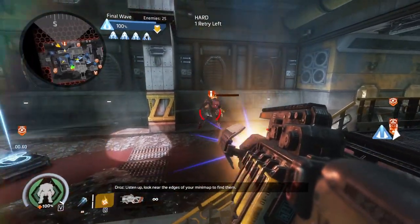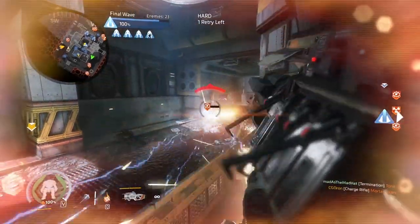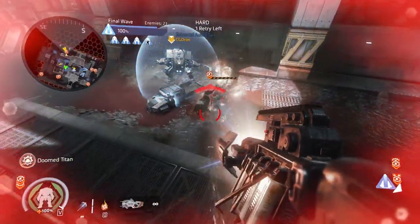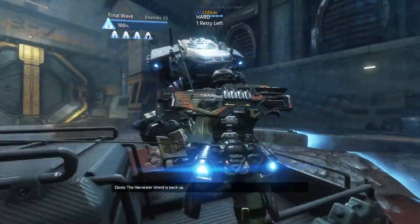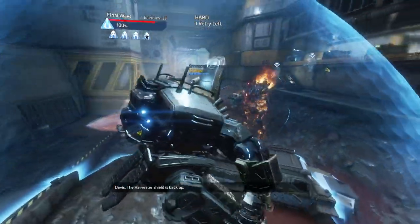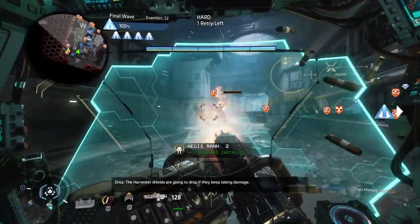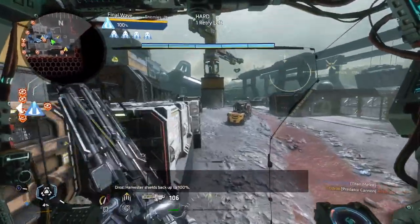Listen up. Look near the edges of your mini-maps and find them. The harvester shield is back up. Harvester shields are down. The harvester shield is back up. Harvester shields back up to 100%.